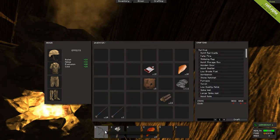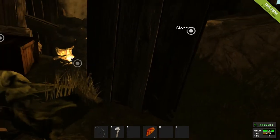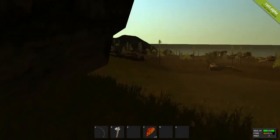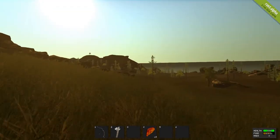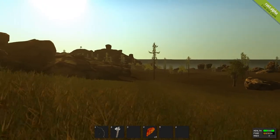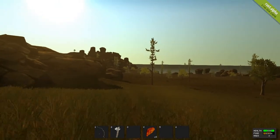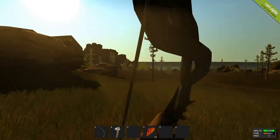Right now the only weapon we have is our bow, but hopefully we won't be needing it. Let's try to scout out a location for our house — I probably want an area with lots of resources. There are a couple of resources down here. Maybe we can make it over here. We'll bring out our bow just in case, as there are bound to be animals afoot.